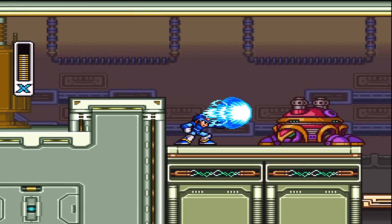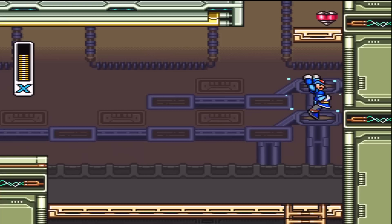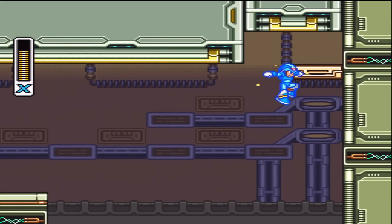Just like I was saying earlier, stages can change. This stage can also change if we beat another level - I'll be showing that later. Get a little bit more health here. You can only make that jump with the boots, by the way - you cannot make that jump without them. You gotta do a dash jump off the wall.